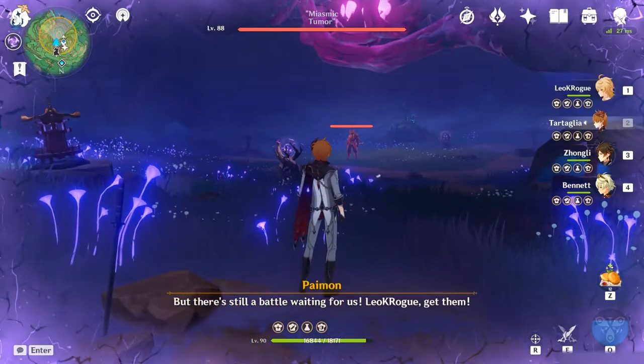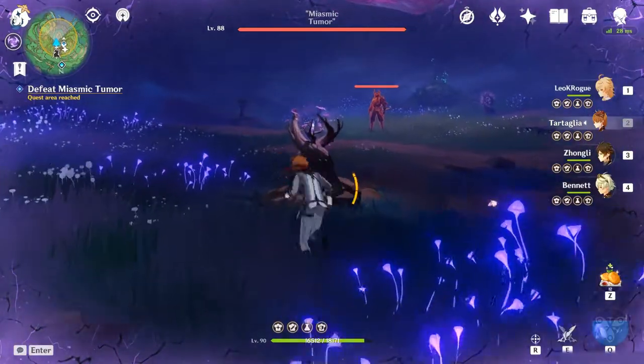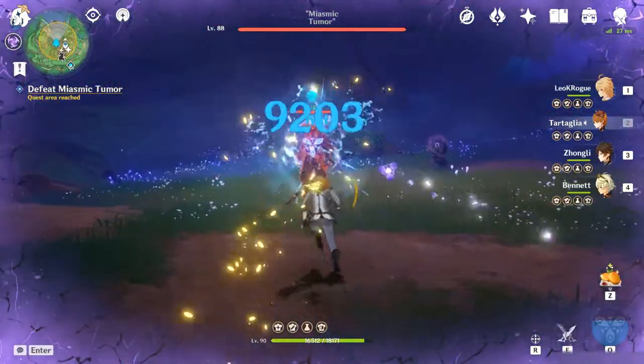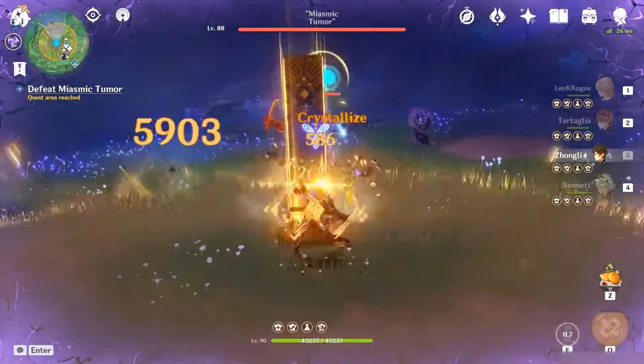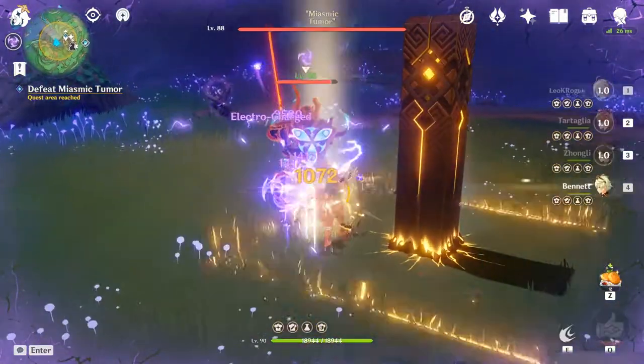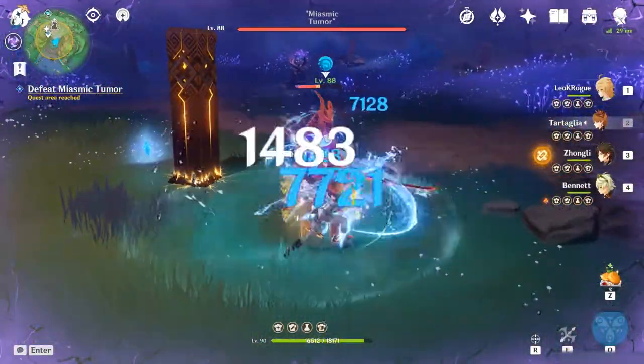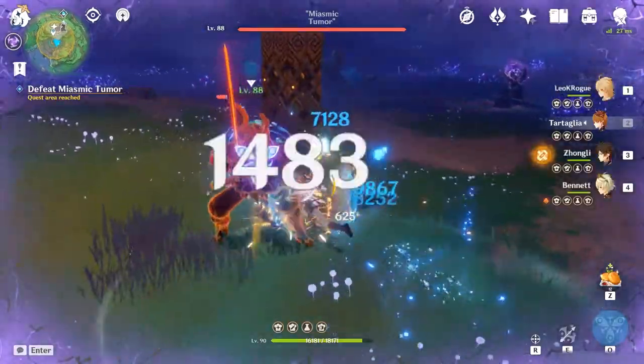There's something important to note about Bale Thunder. You might be tempted to try blocking it using a shield, like Zhongli's shield that you're going to see me use right here. You can't actually do this — shielding does not prevent Bale Thunder damage. The only thing that can keep your health bar protected is by picking up an Electrogranum and keeping it on you.